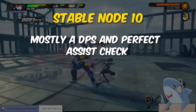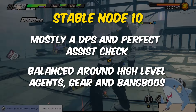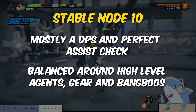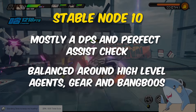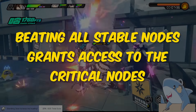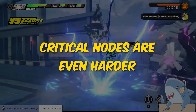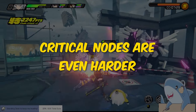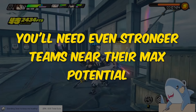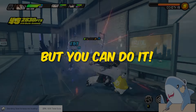You'll still need tons of damage to take these bosses out. Keep in mind the later stages of Shiyu Defense are balanced around agents being max level with fully leveled up gear and bang boos. So just keep building your teams, and in time, you'll be able to show these enemies who the real endgame boss is. Once you beat all the stable nodes of Shiyu Defense, you're ready to try the critical nodes. Keep building strong teams, take advantage of the stage bonuses and attribute weaknesses, and eventually you will conquer all of Shiyu Defense.